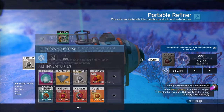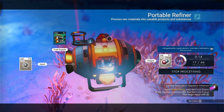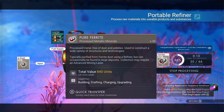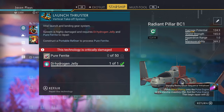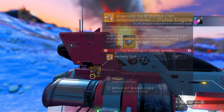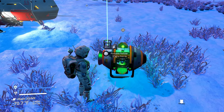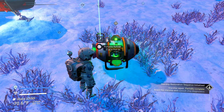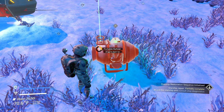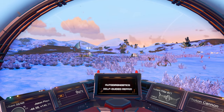Let's add more ferrite dust to the refiner — we need 50, and ferrite dust turns one-to-one into pure ferrite. Now we have our dihydrogen jelly, metal plating, and pure ferrite. Let's throw that one metal plating in and partially fix the pulse engine — you don't have to fix it all at once, you can do it halfway. Also remember to pick up your refiner — it's not permanent, you can pick it back up by clicking your right thumbstick.